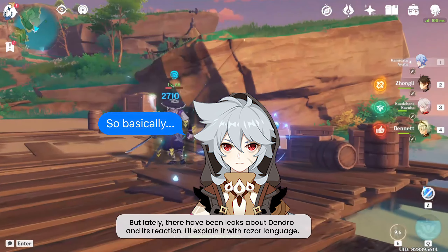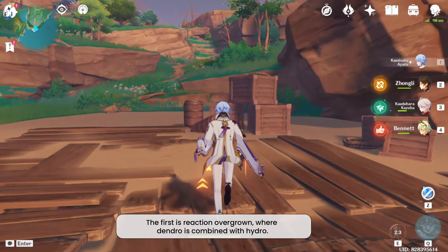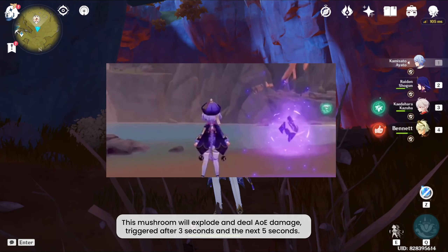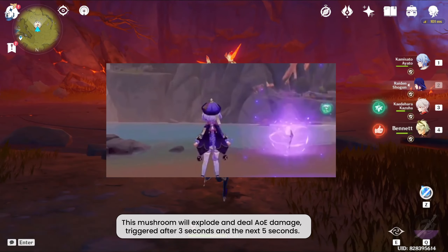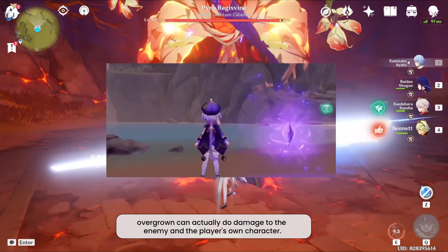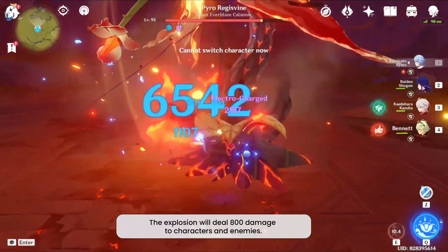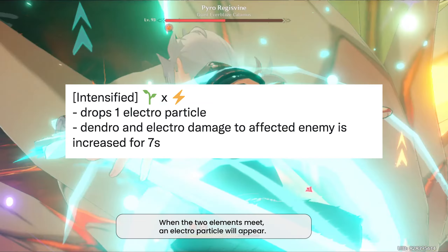The first is the reaction 'Overgrown', where dendro is combined with hydro. After this reaction is triggered, it will create seeds that will turn into a mushroom when exposed to the hydro applicator. This mushroom will explode and deal AoE damage, triggered after three seconds and the next five seconds. One thing to note: Overgrown can actually deal damage to both enemies and the player's own characters — the explosion will deal 800 damage to characters and enemies.